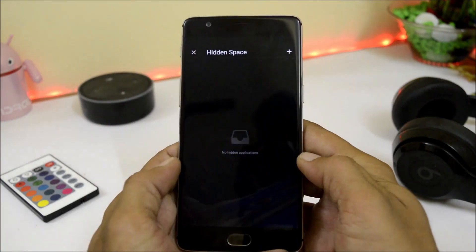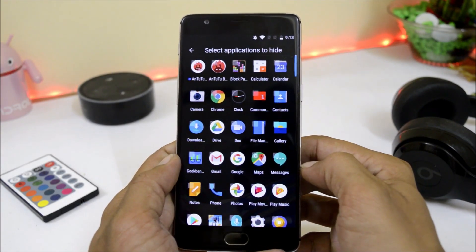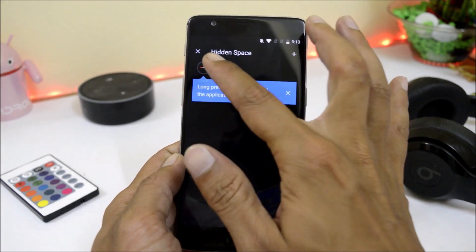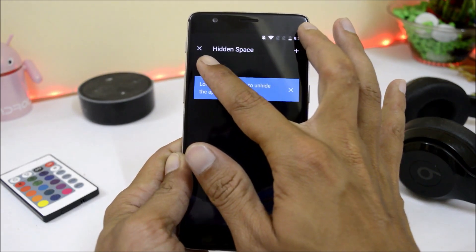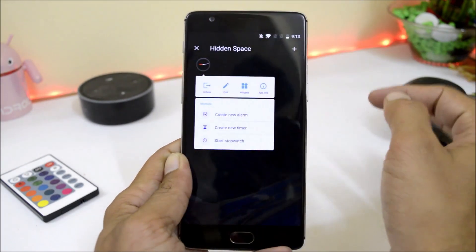On this launcher you get Hidden Space, where you can add applications you want to hide. To unhide an application, long press on the same application inside Hidden Space, and that application should get an option to unhide.